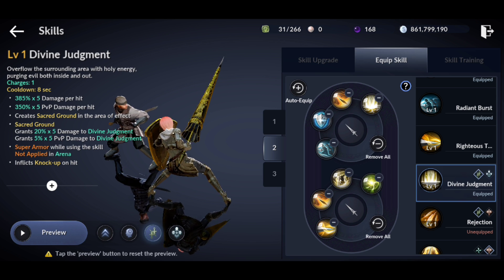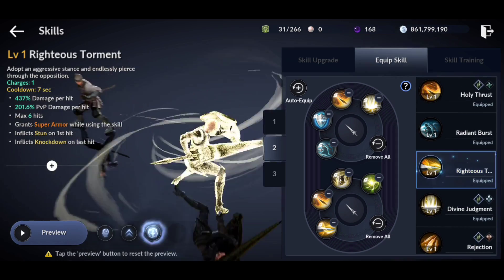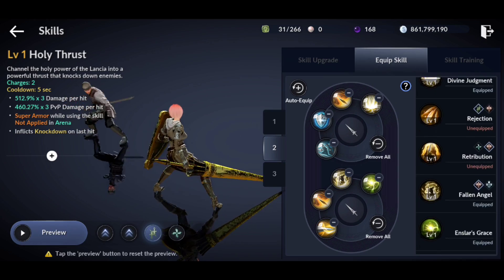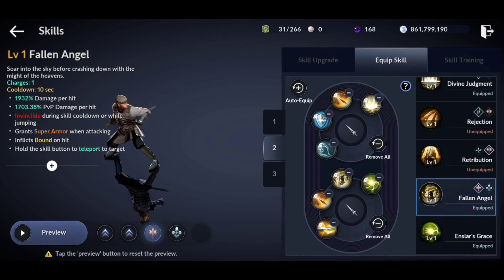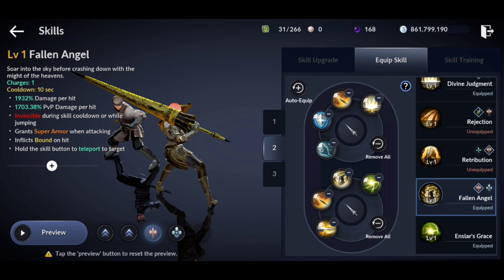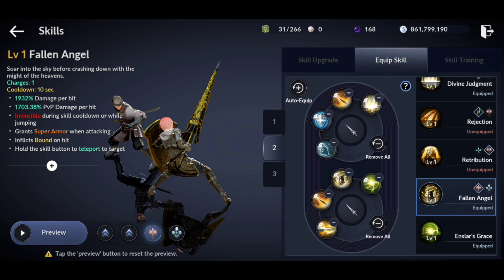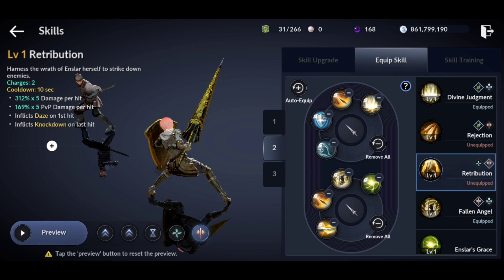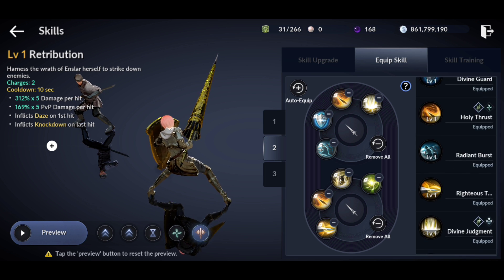You don't want to get caught using Divine Judgment because you don't have any immunities. The bottom four skills are Righteous Torment as your huge gap closer, Holy Thrust for the knockdown again, and Fallen Angel at the bottom. It's very important to use Fallen Angel wisely because it gives you invincibility at the beginning of the skill — if you have the target knocked down and they're about to stand back up, use Fallen Angel since they can't damage or CC you during invincibility. I also have Enslar's Grace for the heal. Some people like Retribution, but it has medium range, no immunities, and I've gotten caught using it, so I don't include it.